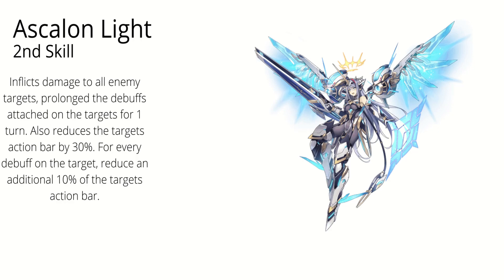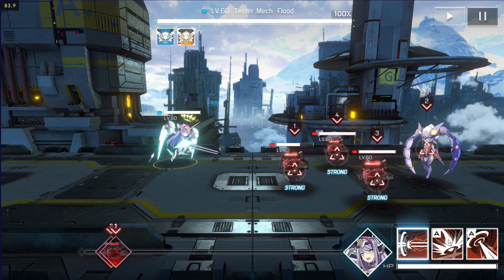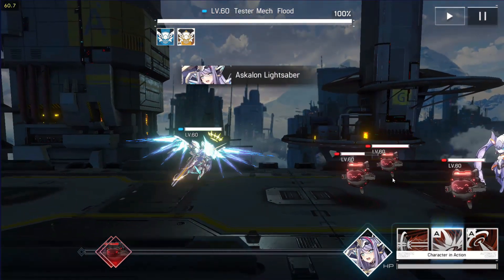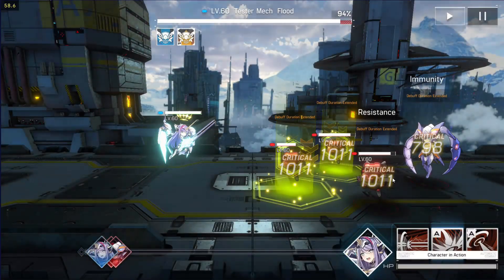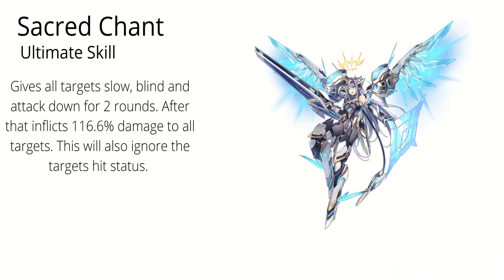Her second skill, Ascalon Light, inflicts damage to all enemy targets and prolongs the debuffs attached to the targets for 1 turn. It also reduces the target's action bar by 30%, and for every debuff on the target, reduces an additional 10% of the target's action bar. This skill is great because of that AoE action bar reduction — it will make your team gain more turns than the opposing team. This can also affect even bosses in PvE. A very excellent skill in my opinion.